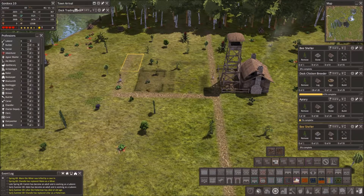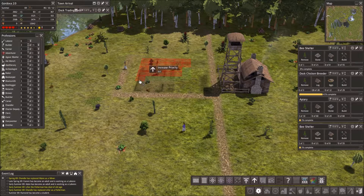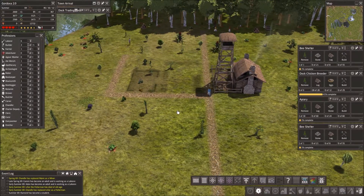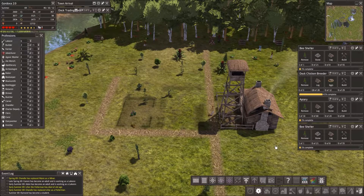I think the priority tool only affects the neighbors, but I would really like them to bring in some resources for this. Our food is going up a little - I think it's because they're bringing in some wild foods. That's good.